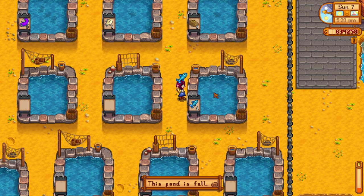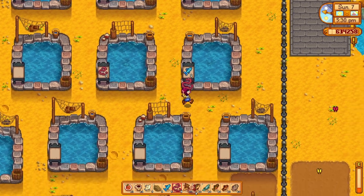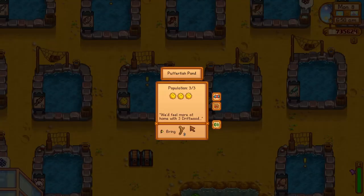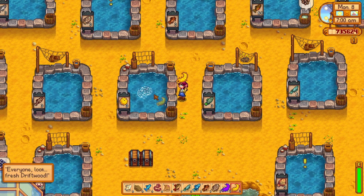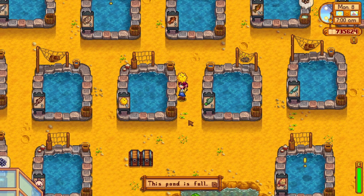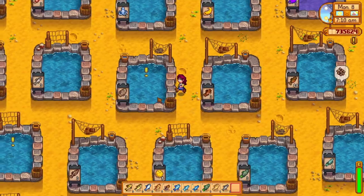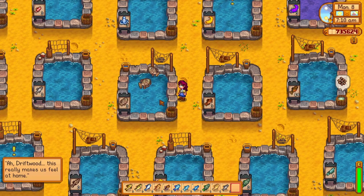But even that wasn't too bad compared to the next task. Your fish ponds will have a limited capacity at first, and that depends on what fish you place in it. Most fish start off with a capacity of 3, but some of the rarer fish start off with a maximum capacity of 1, like the lava eel and the sturgeon. To increase the maximum capacity of a fish pond, you need to wait for your fish to request an item — you can see this by a large golden exclamation mark.